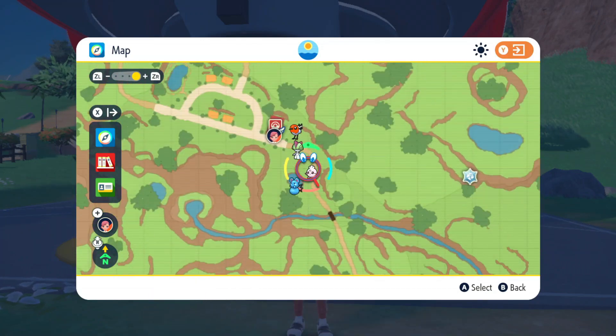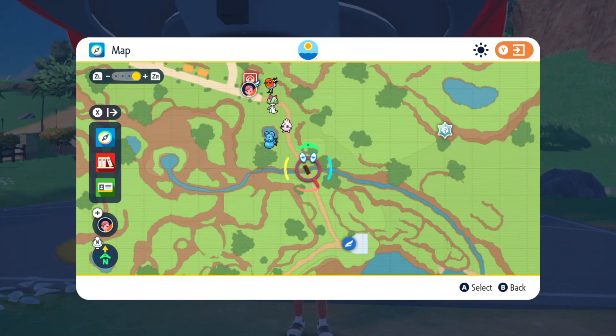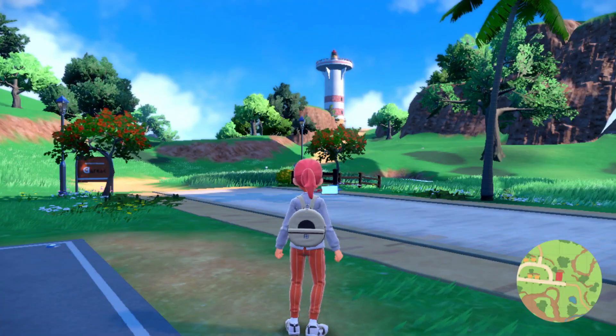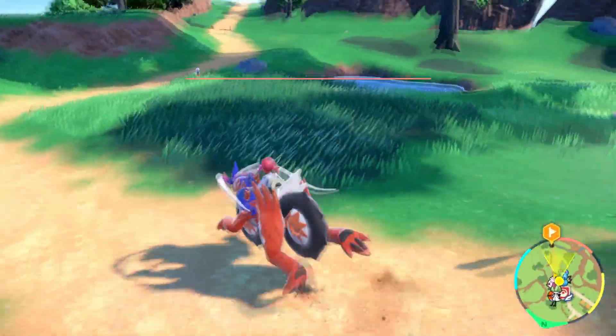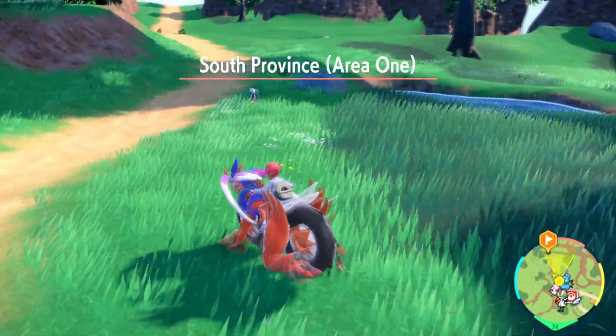You can start off by flying over here to the Pokémon Center in Los Platos East and just mark this bridge that's right nearby, just south of it. On that bridge, or near that bridge I should say, there is a guaranteed Azurill spawn.